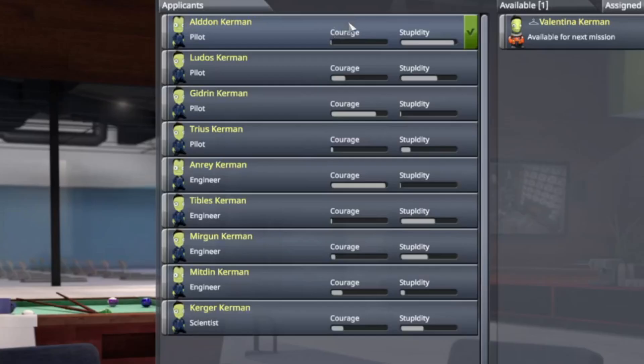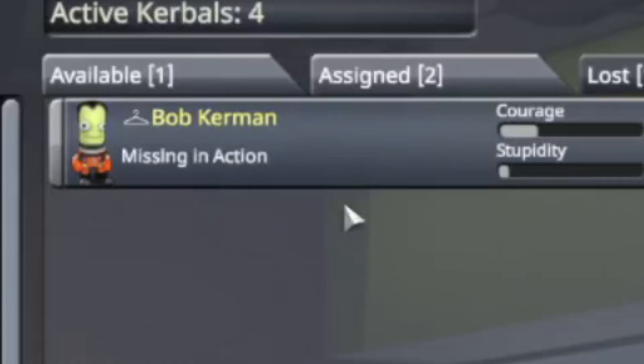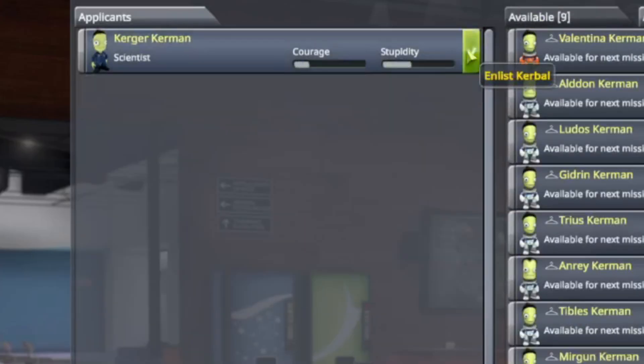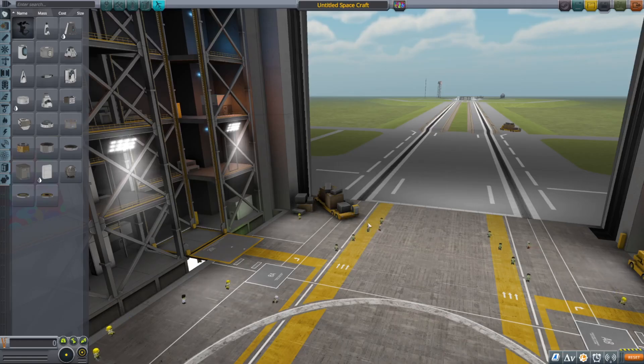Hello new applicants — it appears we have brand new job openings after our last mission, wonder why. Anyway, jobs just opened up, we're going through you guys pretty quickly. That last rocket gave me hope — I'm going to use it and create something that can actually get us into orbit.